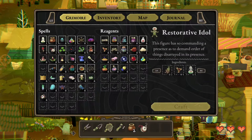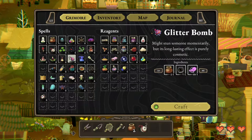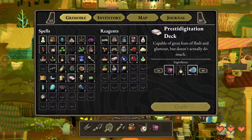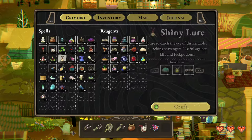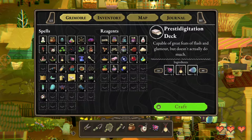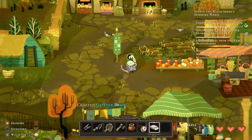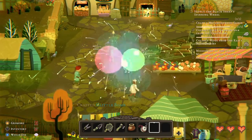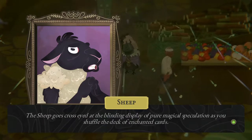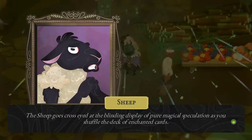Remoir. Sparkle. Sparkle bomb. Shiny... yep. The sheep goes cross-eyed at the blinding display of pure magical speculation as you shuffle the deck of enchanted cards.